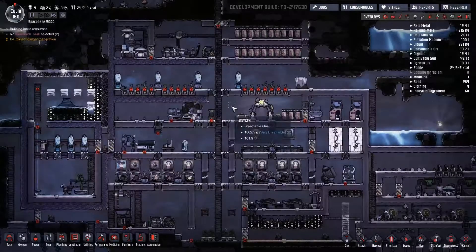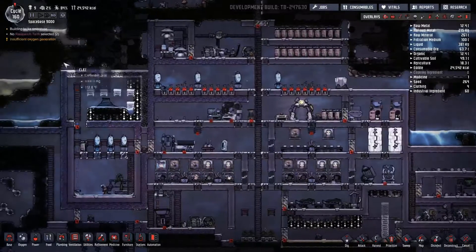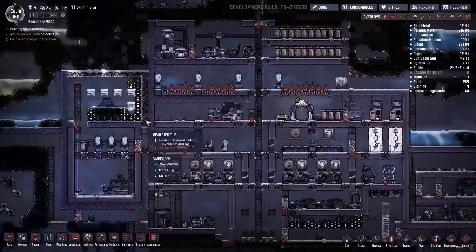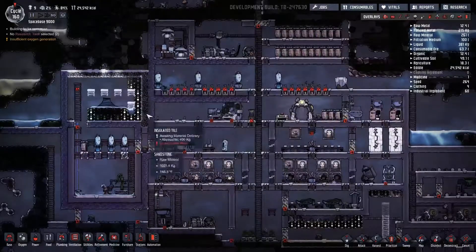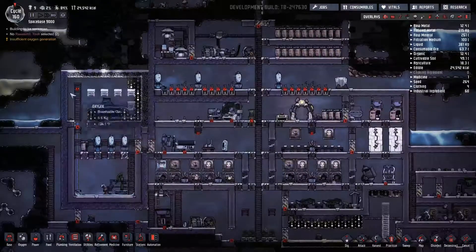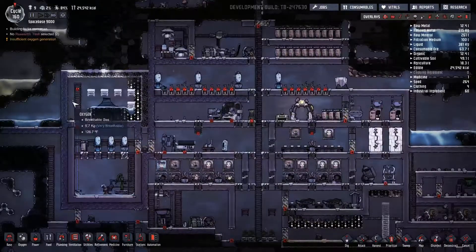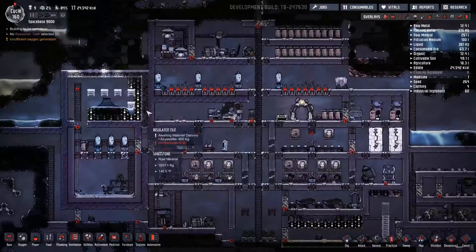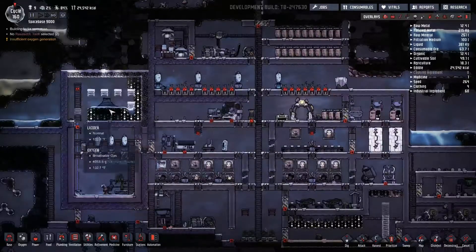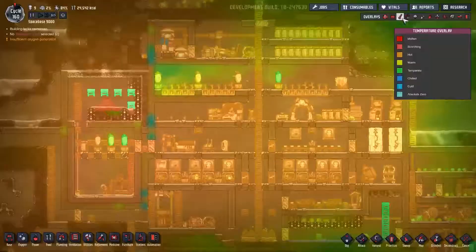Hello and welcome back to Oxygen Not Included. In the downtime here, I have keyed up a few quality-of-life things. I'm going to get some Abyssalite insulated tile put in, clear this out, and basically finish up our steam geyser room. We really should have done this a while ago, but it was closed off enough that it didn't matter. We're going to get it closed off now. Hopefully the extra layer will also help prevent more heat from getting into our base, because man, our base is hot.